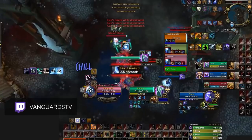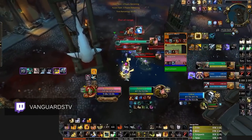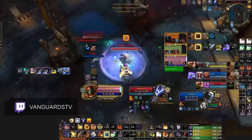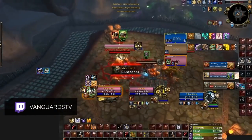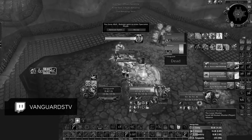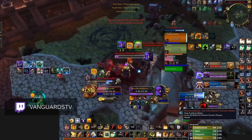Ret Paladins round out our best melee for LFG comps, due mostly to the strength of their offensive cooldowns. Their burst is so broken it allows them to solo kill with limited coordination. With a bunch of team-wide defensives, Rets are a really safe choice for building any comp, especially in LFG.